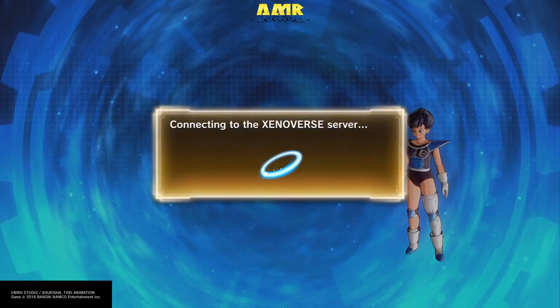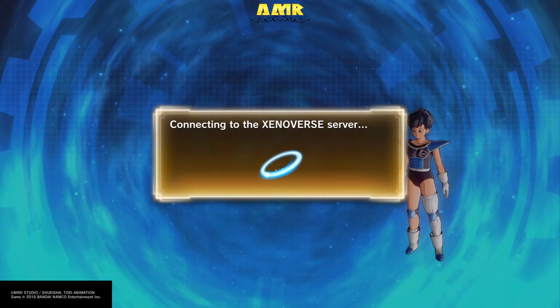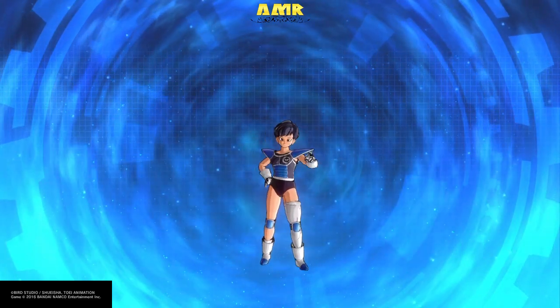Right now I'm just gonna cut a chunk of the video, because after you've created your character and connected to the universe server, all you're gonna do is spam the Options button to skip through all the cutscenes. Some cutscenes need to be skipped with the X button, so spam X after that. I'll meet you after I've skipped all the cutscenes — no need to put that in the video as it'd be a waste of your time.